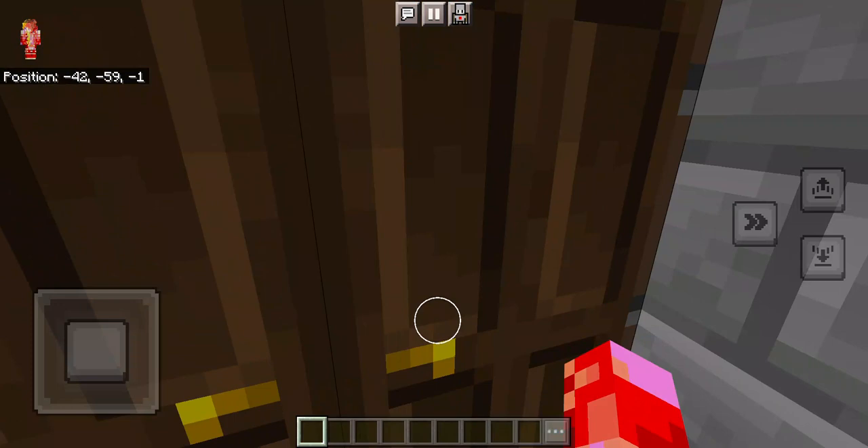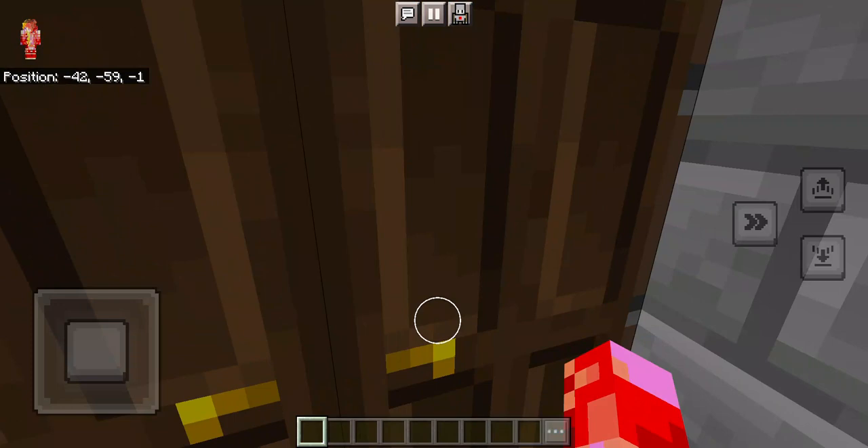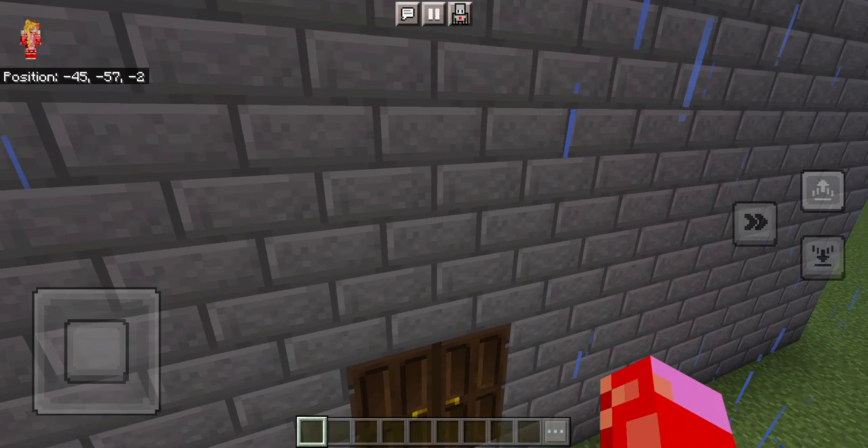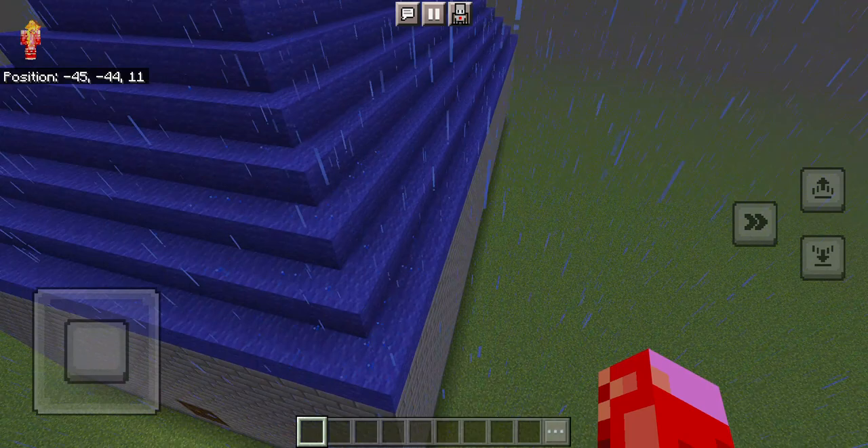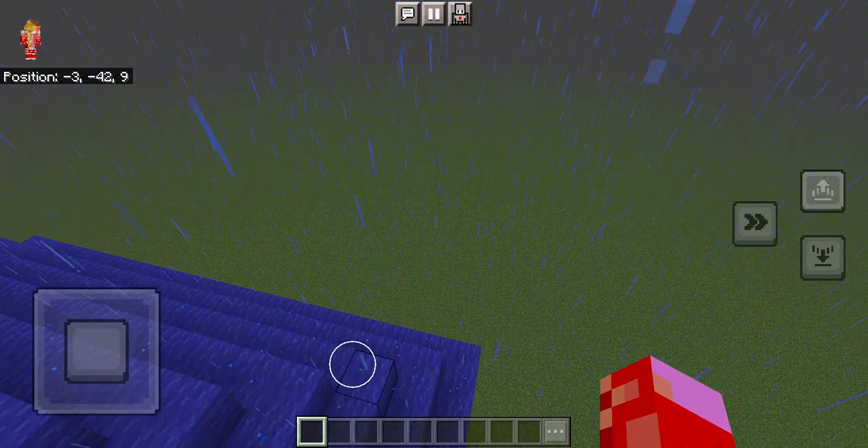From the outside, I'll show you what it looks like. Sadly, it's raining. It does not look like Hogwarts at all from the outside, but I'll show you the structure. This is wool, and on the inside there's a layer of blue stained glass. It's actually really, really long and wide — it's really huge. Hogwarts, the first part. And it's definitely not finished.